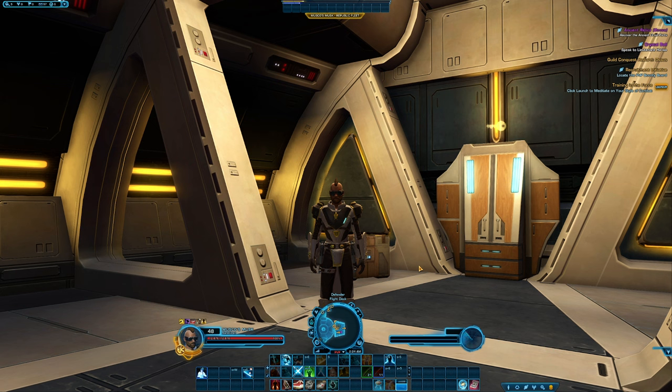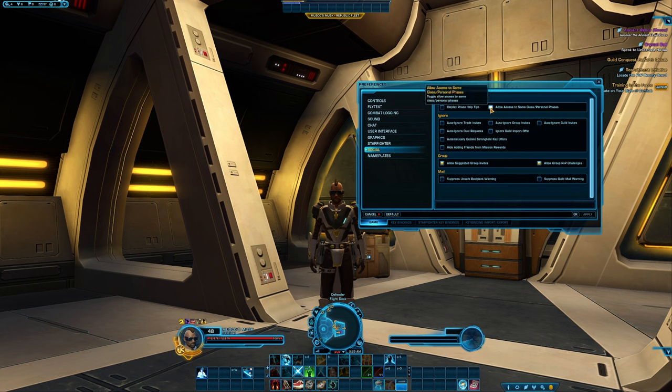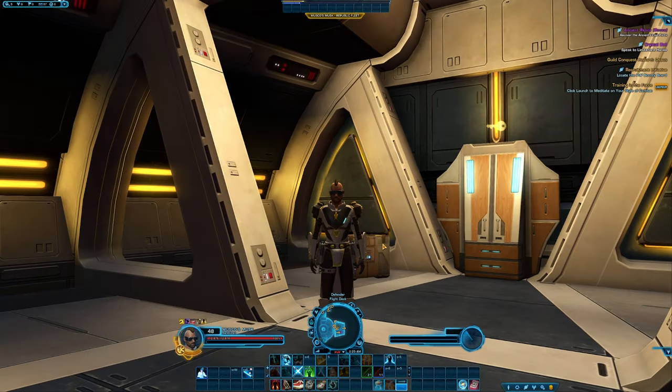If you're just starting playing with a friend and you both chose the same story, don't worry — you can enter each other's phases and progress the story so long as you're on different missions. However you will need to enable an option: go into your preferences menu, go down to the social segment, and then check the box that says allow access to same class and personal phases. If you transfer one of your characters to another server, you can actually transfer your legacy progress with you. Just make sure that you already have a legacy created on your new destination server before you transfer — when your character is transferred, all of your legacy progress will be merged.